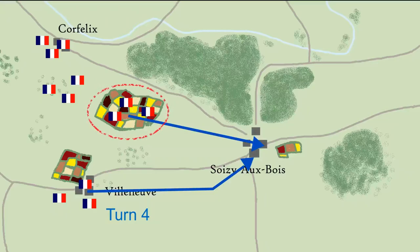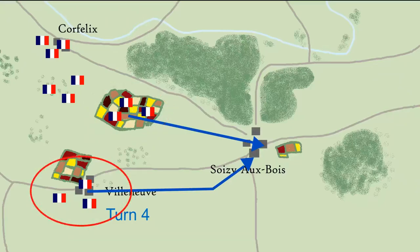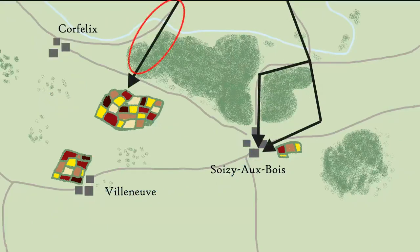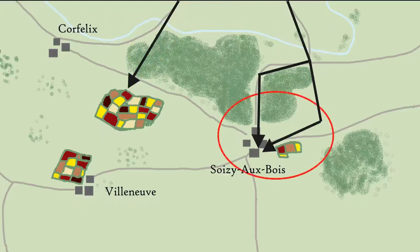The French original orders show the most eastern regiment in the fields has an attack order to head straight for Soysi, with the regiment in Villeneuve to join the attack on turn 4, and the other two regiments holding their ground for the time being. The Germans have a single regiment pushing over the bridge to the north-west with an attack order to pin forces through the woods or in the fields, with another 2 regiments crossing the river further to the north-east with attack orders on Soysi from 2 different directions, and their final regiment held in reserve.